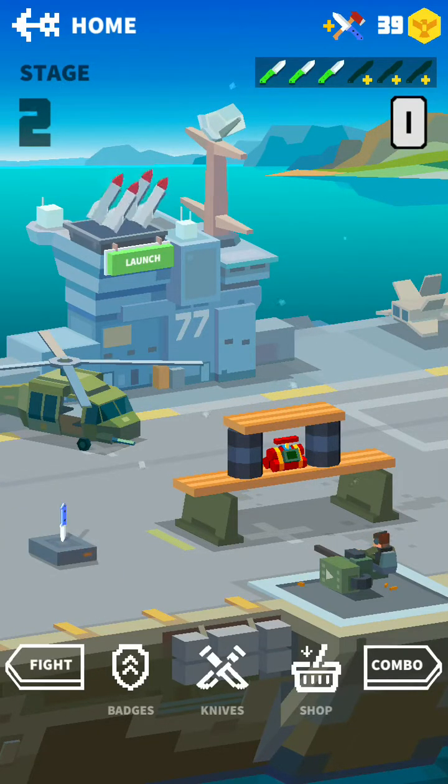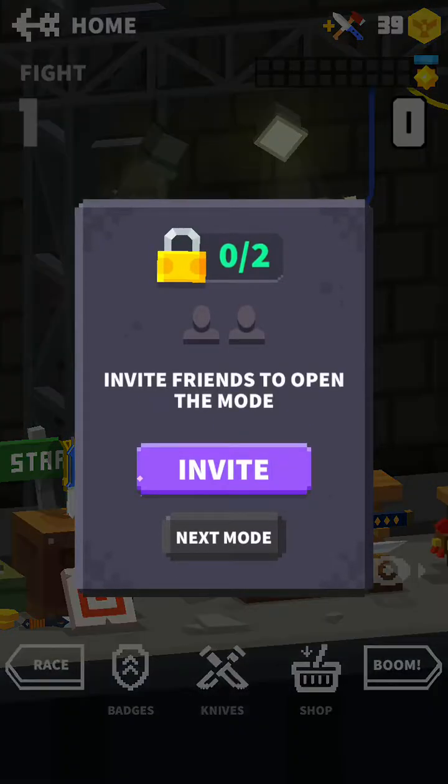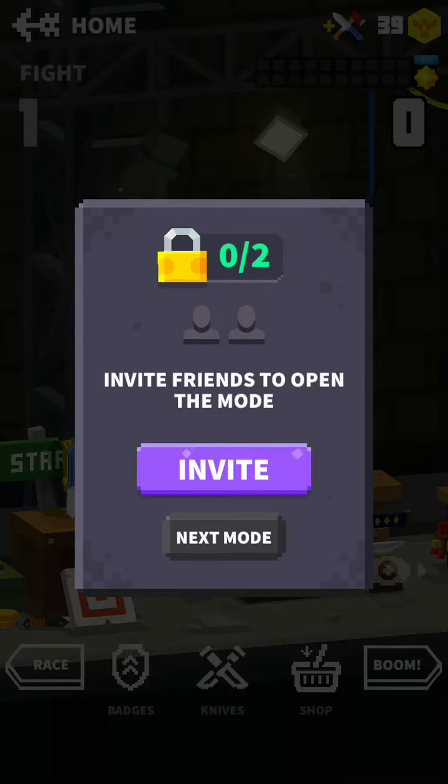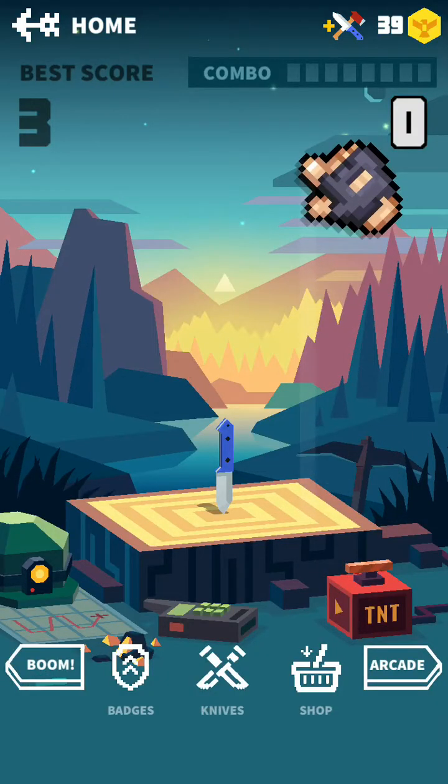Let's go to the left and go to fight. Oh, there are also badges — we'll go back to that in a minute. Defeat opponents and get a new knife. Tap continue, invite friends to open the mode. I guess we're not going to do that right now, but if you want to figure it out, download the game and try it out.